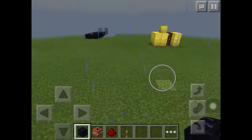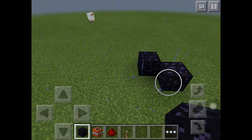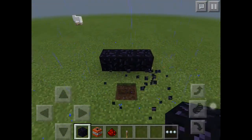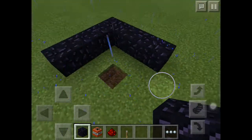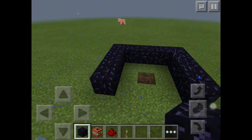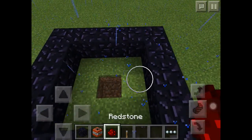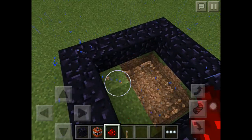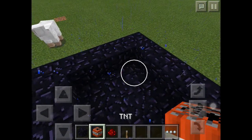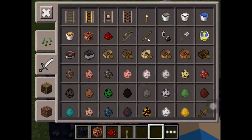Make a three by three. This area is peaceful so let's make it here. Three by three — like this. Then put obsidian on here so it won't break the redstone floor, then put TNT.